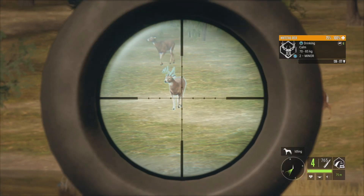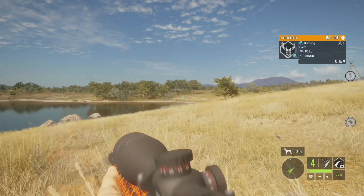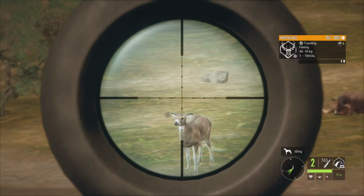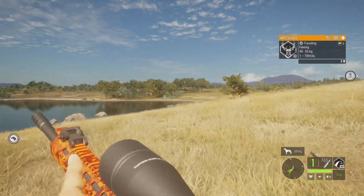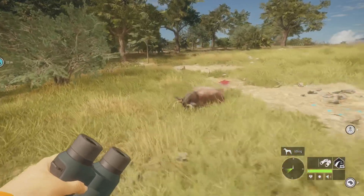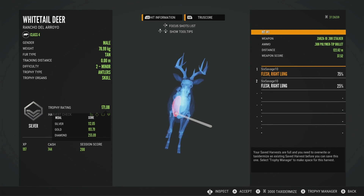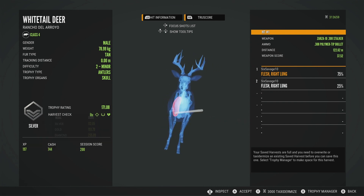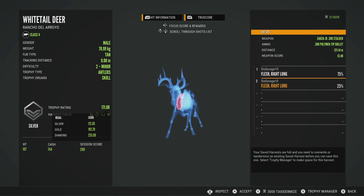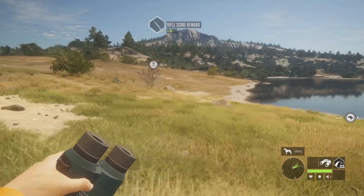Looks like we got some whitetail right here. It's not too big of a buck, but we'll end up taking it out because it's not too bad and it's standing right there. Tried to get that doe but missed it. Let's go pick up this buck. Here's our whitetail — nothing too special. Got a good shot on the first shot, and basically on the exact same spot on the second one. Pretty cool.